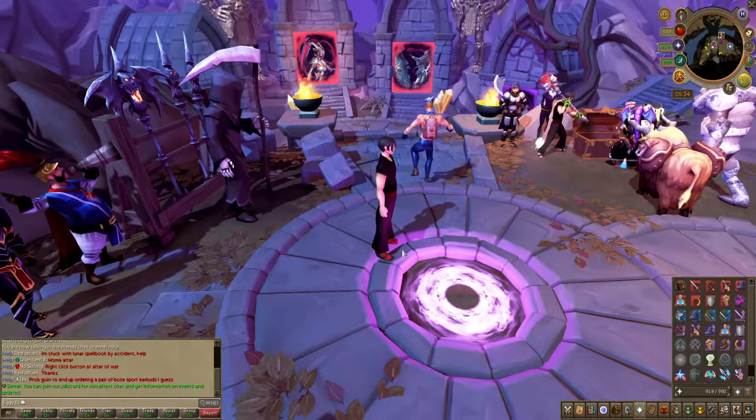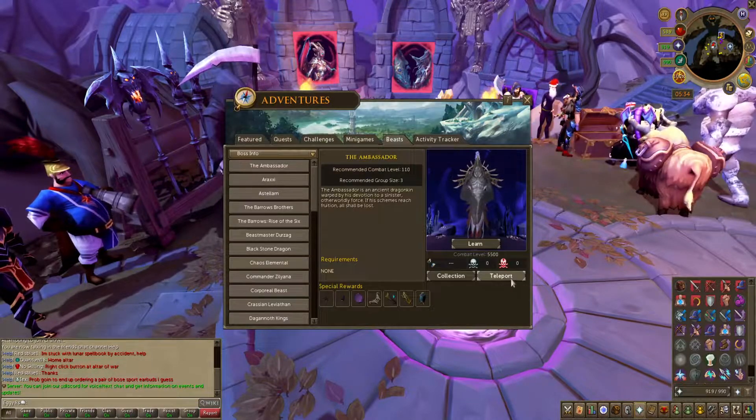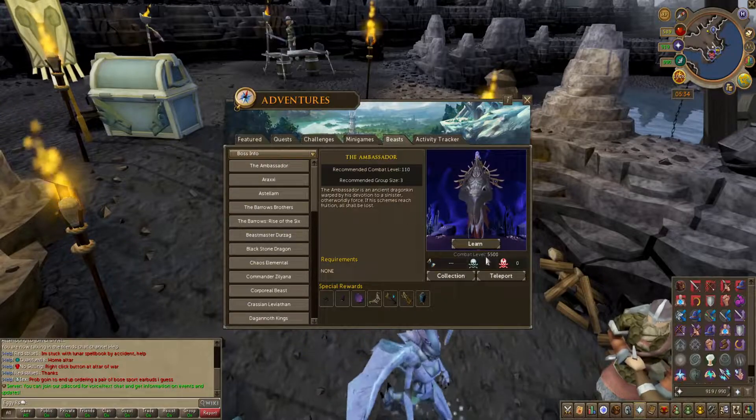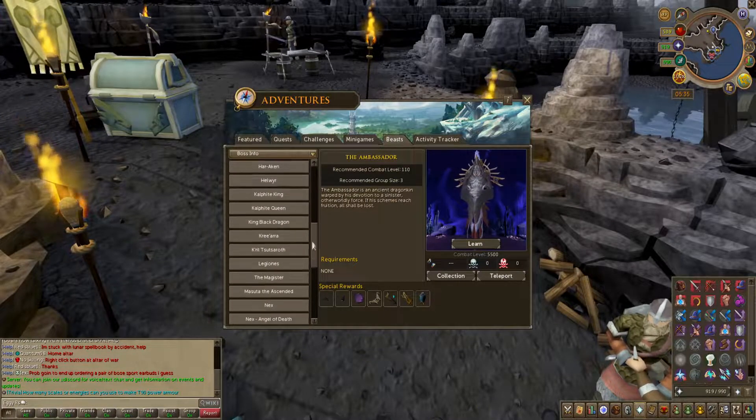On top of that, hit Escape into the Quests tab, and then into the Beast tab. You can also teleport directly to whatever monster just like that. That's also where you're going to find your kill count, your best times, the special awards, and of course, collection logs. There is a huge list of everything RS3.